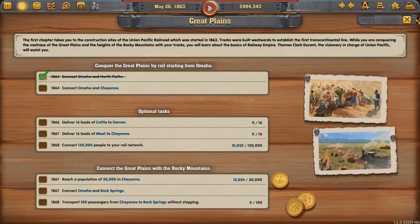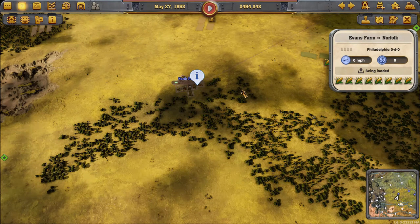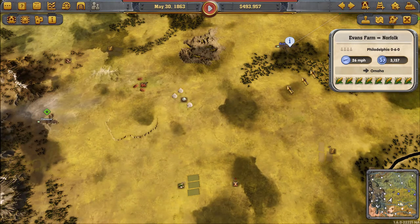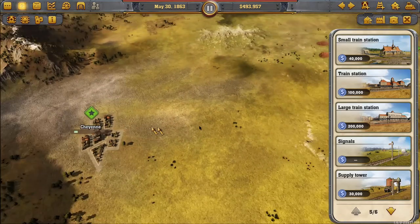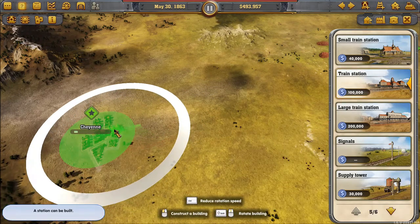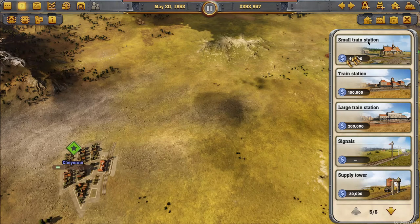Since North Platte is connected to Omaha via Norfolk, we can connect North Platte to Cheyenne and that should satisfy that task. Let's build a station — I want a slightly bigger station in Cheyenne because Cheyenne is going to be a bit of a hub. Rotate it a little bit, looks good. Now let's build the track.